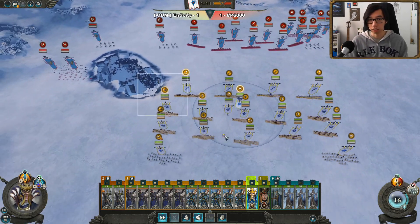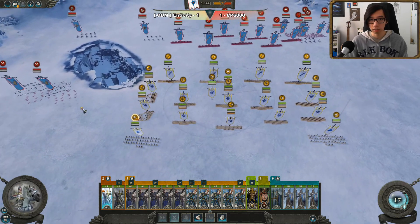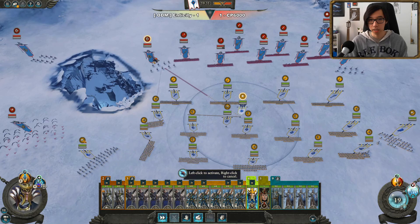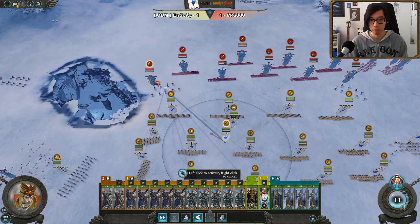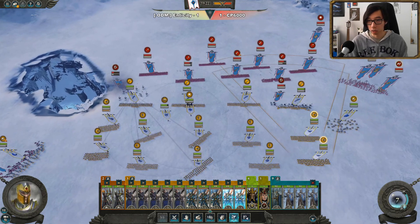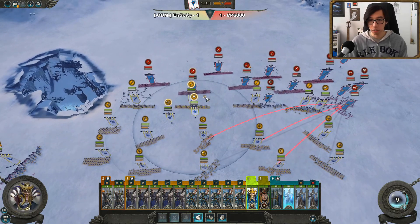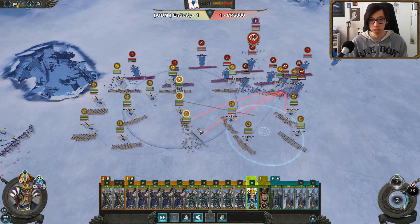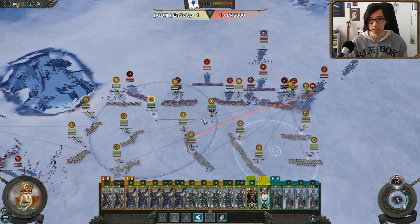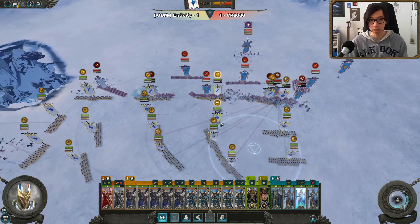Starting off it looks like he's gone for a fairly aggressive build — he does indeed have chariots. We'll bring in our cavalry to support and stall them out, and we also want techless to get in to throw down his nets. Cavalry or the chariots are getting pretty close. We're going to net them down and fire away at them with archers. More cavalry is coming along the side, but our main threat really are these chariots. We do manage to take out one. We'll throw down a Flaming Sword so our archers can do more damage.